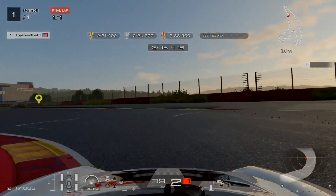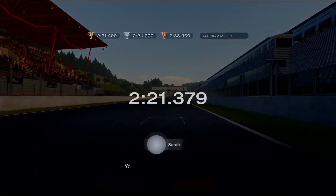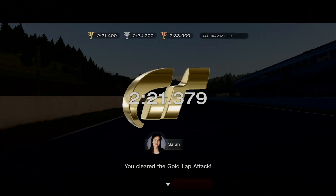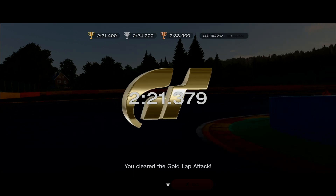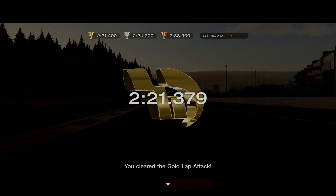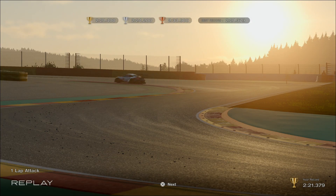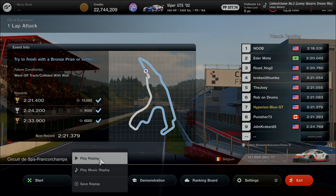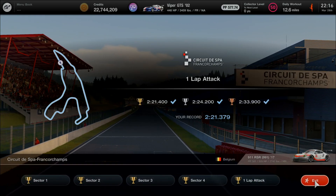Almost there — sprint to the finish, time's ticking. Gold medal cleared! Can't believe it — avoided silver. Gold medal done and cleared, mastering the full course at Spa-Francorchamps: 2 minutes 21.379 seconds. Another track down — only two more remaining. Earning 1.2 million credits as a double prize amount. Halfway through the driving marathon for today, with bronze and gold both checked.